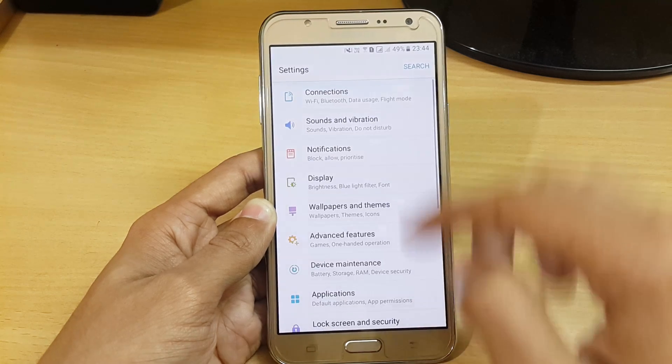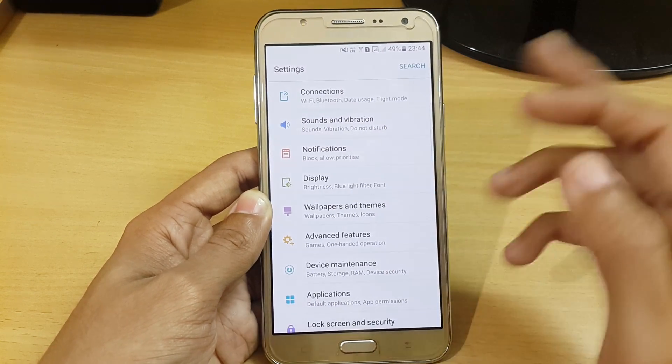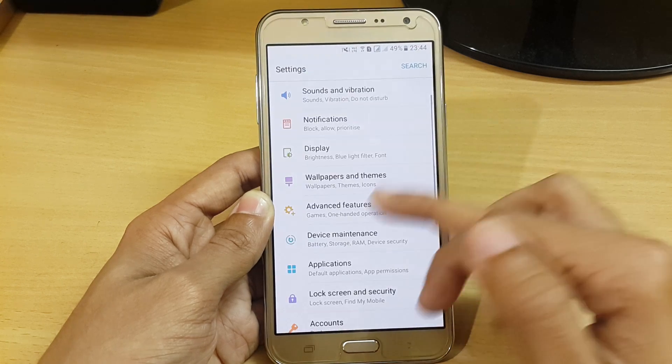Here we are in the settings, and here we have the quick settings option — like connection, sound, and notifications — which you can easily access from here.